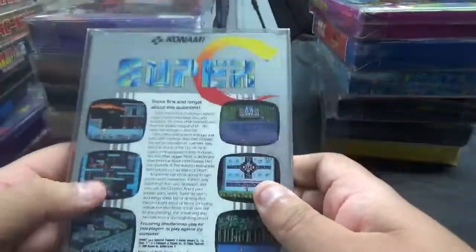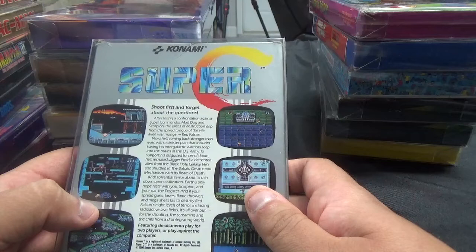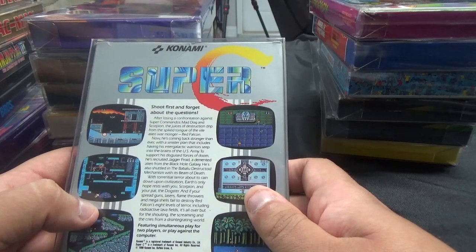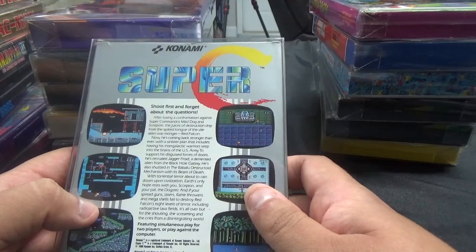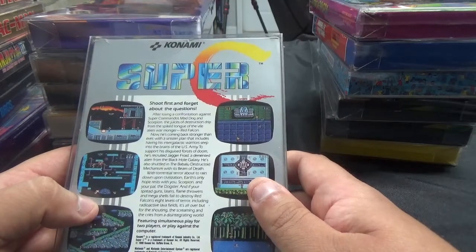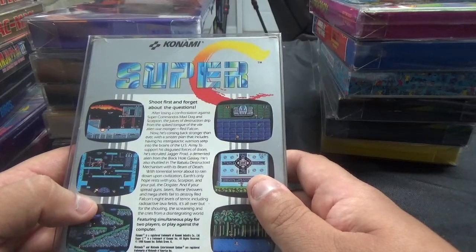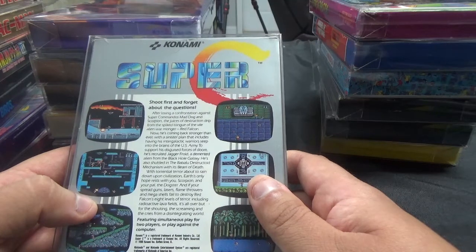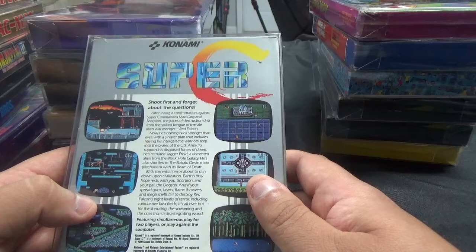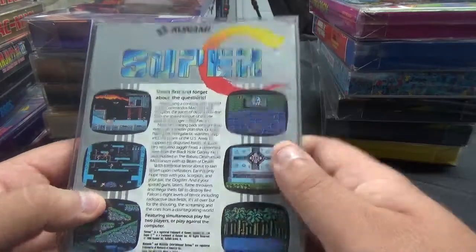From Konami, we have Super C. Shoot first and forget about the questions. After losing a confrontation against Super Commandos Mad Dog and Scorpion, Red Falcon is coming back stronger than ever with a sinister plan that includes having his intergalactic warriors seep into the brains of the U.S. Army. He's recruited Jagger Freud, a demented alien from the Black Hole Galaxy, and the Babalu destructoid mechanism with its beam of death. Earth's only hope rests with you — Scorpion and your pal, armed with spread guns, lasers, flamethrowers, and mega shells across eight levels of terror. Featuring simultaneous play for two players.